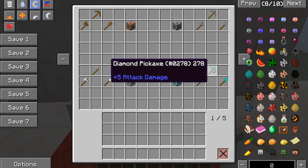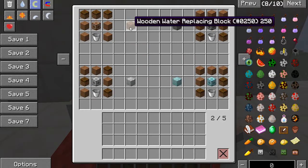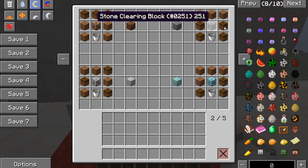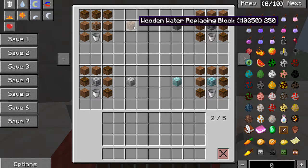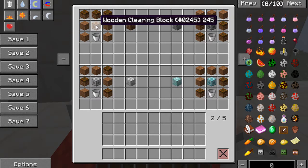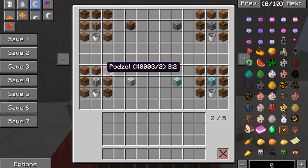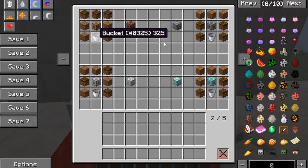Next are the water replacement blocks. You put this in water, click it, and it'll fill a big area. They go up in size too. For the wooden replacement block, you need the clearing block and either podzol or dirt — you don't have to use a mixture, it can be all dirt or all podzol.